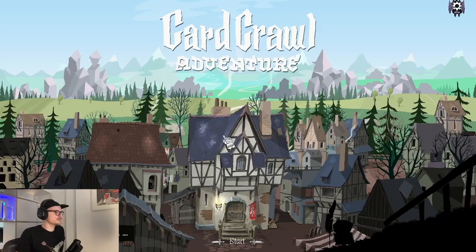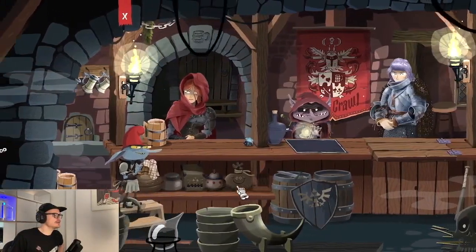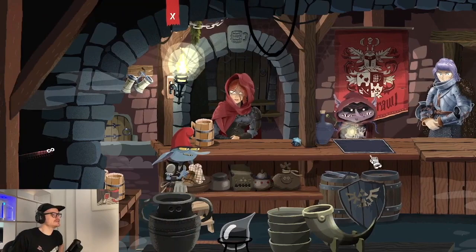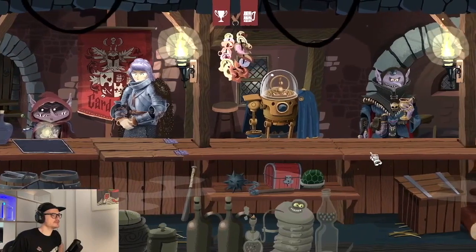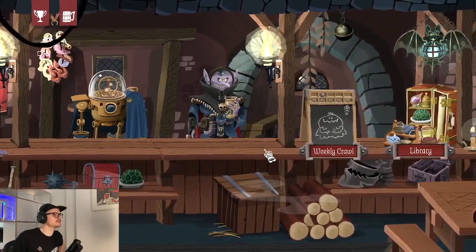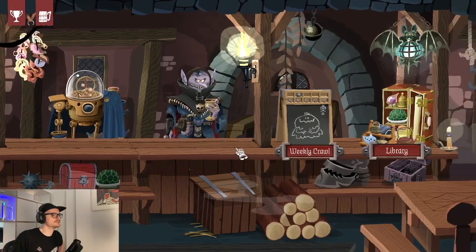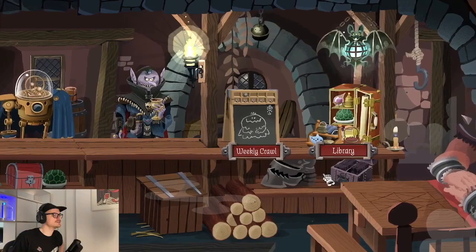We've jumped over to the main menu. This is the nice view of the city and in the middle here is the Card Crawl Tavern where you start your adventure. In the main menu you can already see this nice scrolling menu where you can see all the characters that you can play. In the demo itself we can only play the first character, which I'm going to show you in a minute.